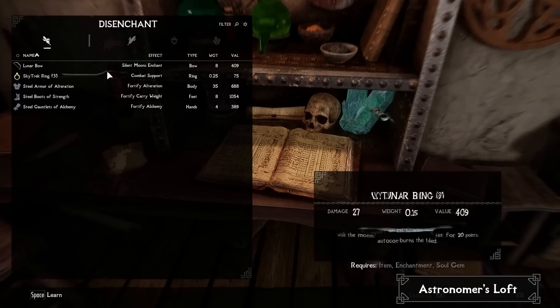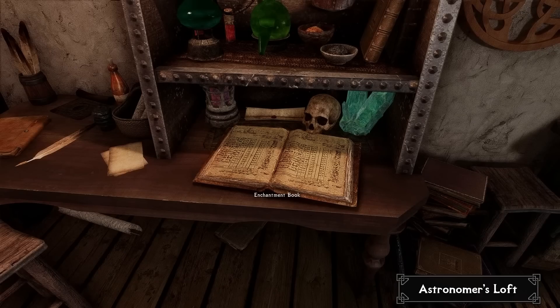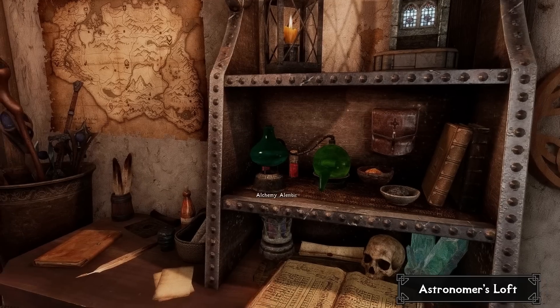The open book on the desk may seem like a simple decoration, but it actually functions as an enchanting station, allowing you to enchant your weapons and armor without leaving the comfort of your home. And for the alchemists, the alembic on the shelf above the desk serves as a fully functional alchemy table.